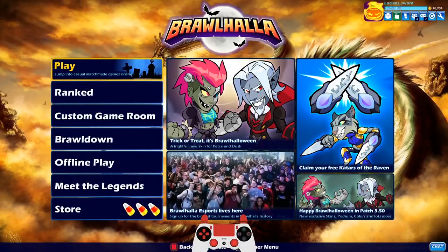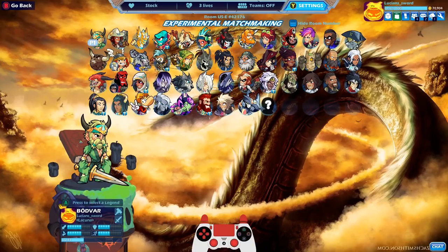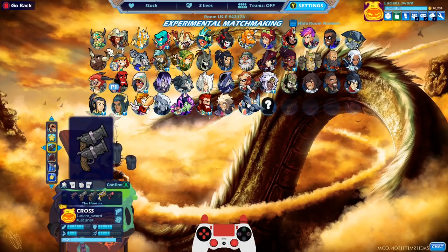How's it going guys? Lucian Sword here playing some more Brawlhalla for you today as always. Today we're going to be dedicating this video to Cross. He has blasters, he has gauntlets, he has some pretty cool skins as well. I'm trying to get him to level 25, he's only level 21, so hopefully we can get to at least level 22 in this video. And practice our blasters along the way because I'm working on that.